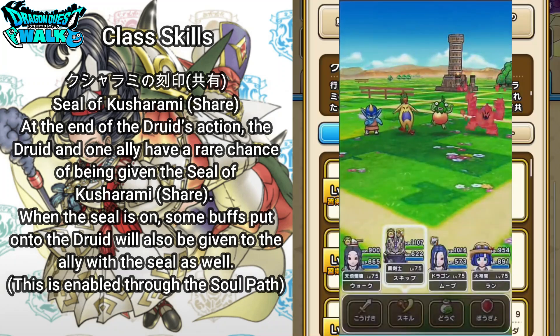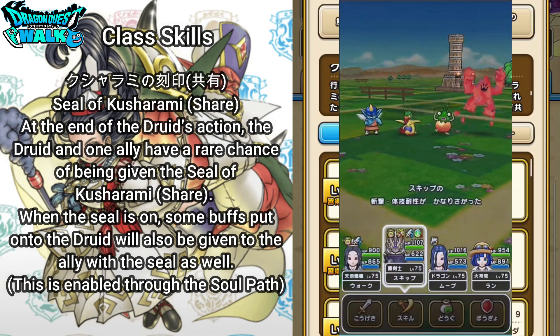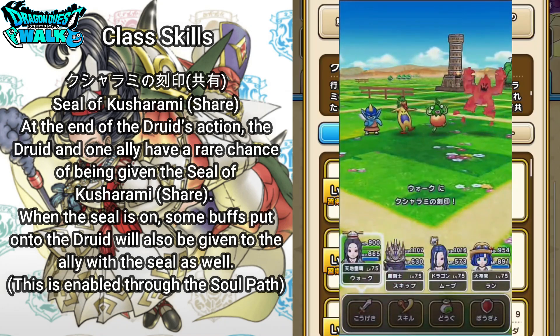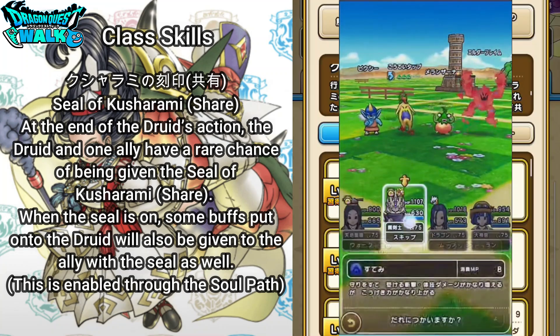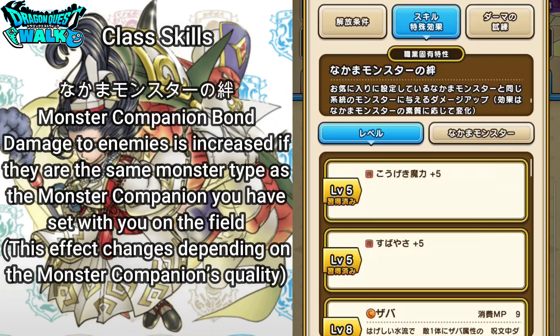At the end of the Druid's action, the Druid and one ally have a rare chance of being given the Seal of Kusharami Share. When the Seal is on, some buffs put onto the Druid will also be given to this ally with the Seal as well. This is enabled through the Soul Path. Then there is also another class skill called Nakama Monster no Kizuna, which is Monster Companion Bond. Damage to enemies is increased if they are the same monster type as the monster companion you have set with you on the field.